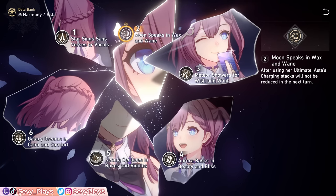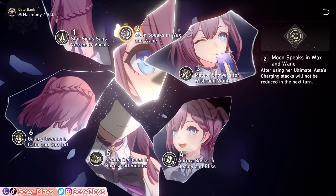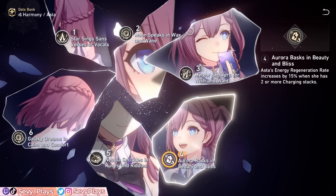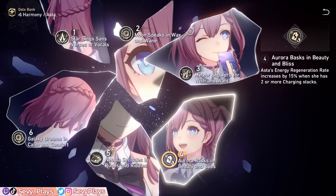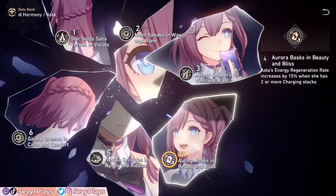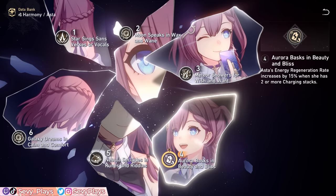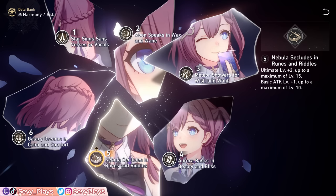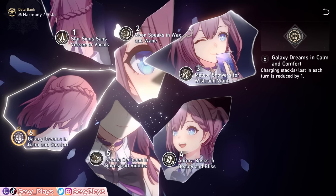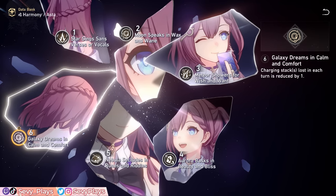E2 makes her charging stacks not get reduced after using her ultimate, making it easier to maintain a higher average number of stacks throughout the battle, which impacts the flexibility of her attack rotations. E3 increases her skill and talent levels, mainly for the attack bonus increase. E4 increases her energy regeneration rate by 15% if she has at least 2 charging stacks — a valuable boost for maximizing energy generation and speed buff uptime. E5 increases her ultimate and basic attack levels for a higher speed bonus. E6 slows down her attack buff decay by reducing the charge stacks lost per turn by 1, making stack management on Asta way easier.